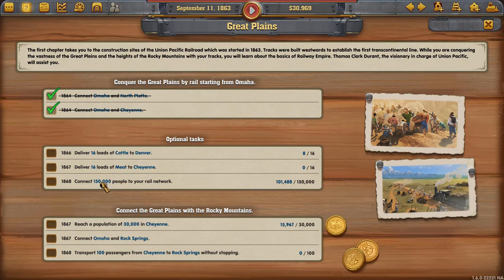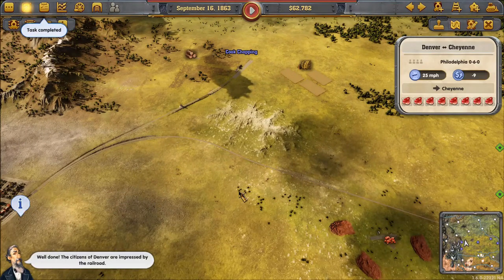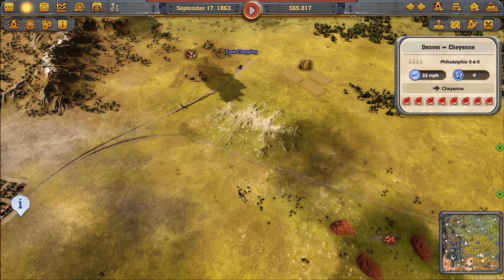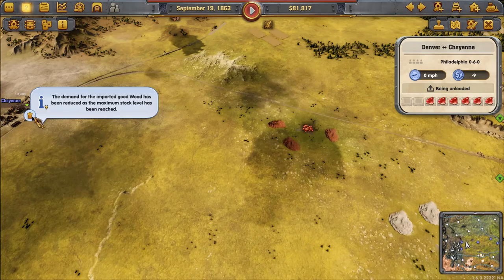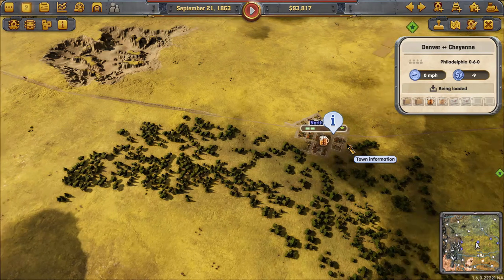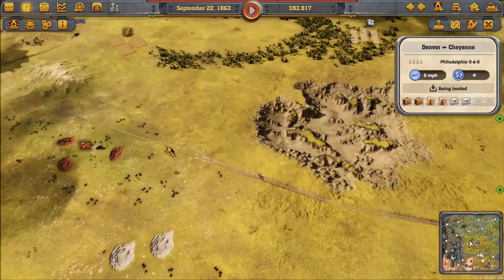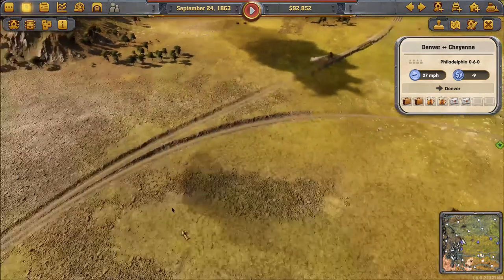The third task in this group is to connect 150,000 people to the rail network — we already have 101,000, so that's very good. I want to set up some passenger lines between Cheyenne and North Platte, and North Platte to Norfolk. They don't have to be just passengers — freight or whatever needs transporting. Before doing that, we'll put some signals in to control traffic flow, since there's traffic coming in from the south on that platform.